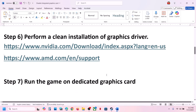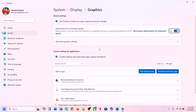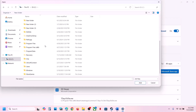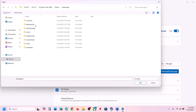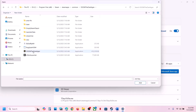The next step is to run the game on the dedicated graphics card. Type in 'Graphics Settings' in the Windows search box, click on Graphics Settings, then click on Add Desktop App. Go to the game installation folder — for example, if the game is installed on the C drive, go to C Drive, Program Files, then open the Steam folder, Steam Apps folder, the Common folder, and then the game folder. Select the game exe file.